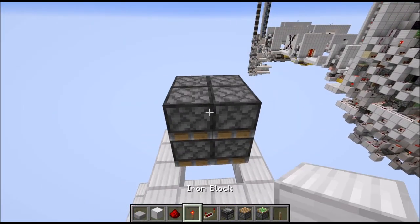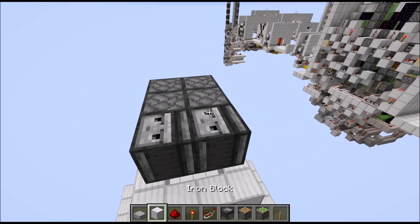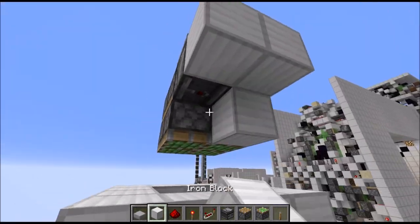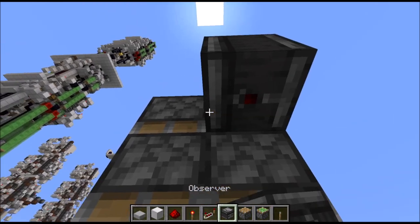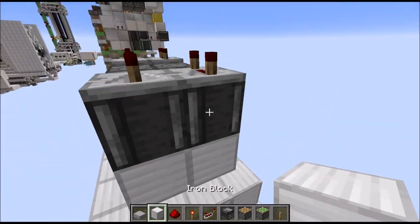Then towards the front and the back we first start with observers next to the top pistons, followed by a row of two blocks, redstone wire here, and two repeaters on 4 ticks each. Then below the observers we need full blocks. Same on this side here — so at the back we just mirror the setup.